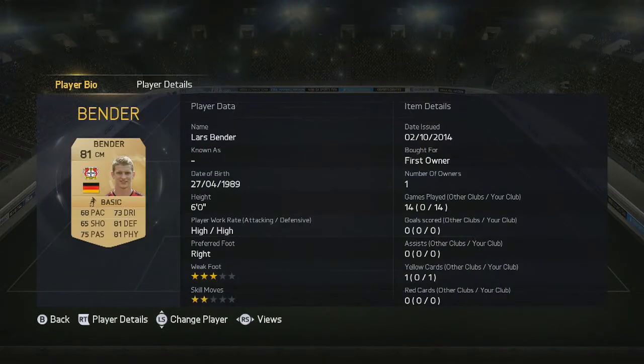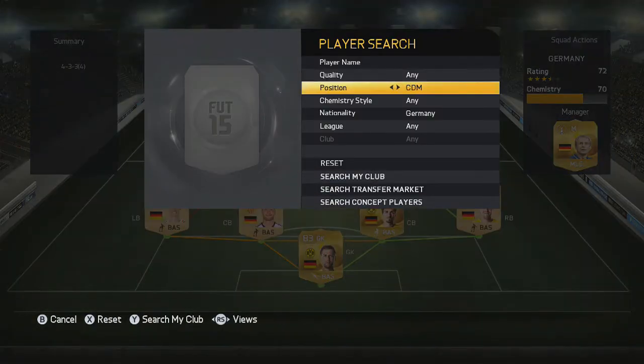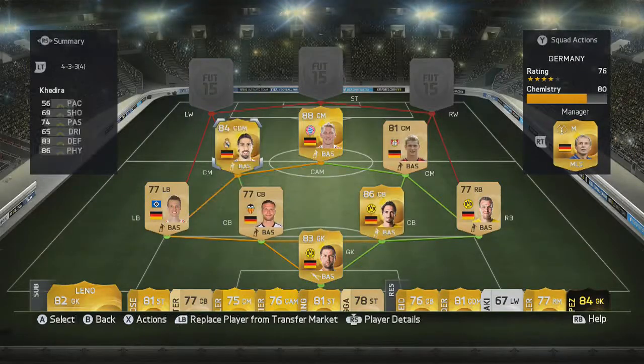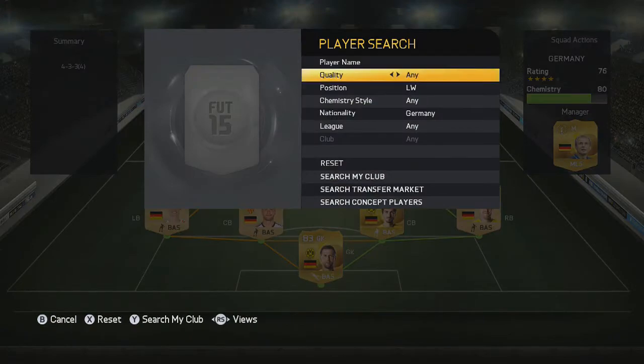Next up we have Bender — really good well-rounded stats, 81 defending and 81 physical, with high work rates. Similar to Schweinsteiger, he can go up and down the pitch and do a massive amount of work. Next up we have the CDM from Real Madrid, Khedira — a really good defensive player with 83 defending and 86 physical. He doesn't have the best pace but you could go for Toni Kroos if you want better passing.